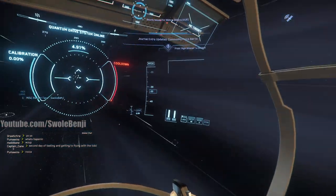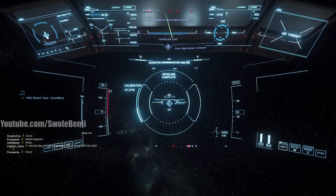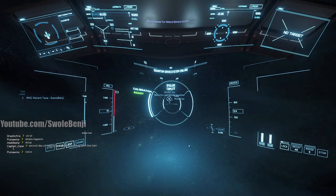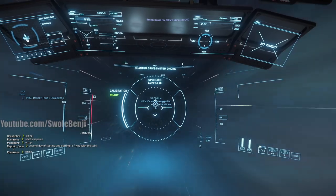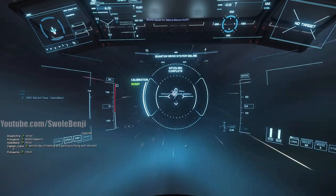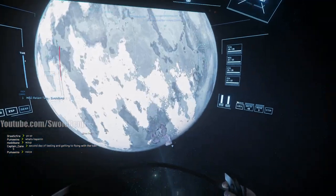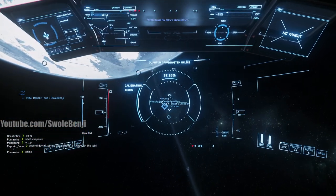We had to basically get around a bug by traveling somewhere else so we could travel this way due to obstruction. The game's still being worked on - it's an alpha, as they'll tell you. We're going to fight Milford Gilmore and I'm using a ship called the Reliant Tana, a very missile-heavy ship.